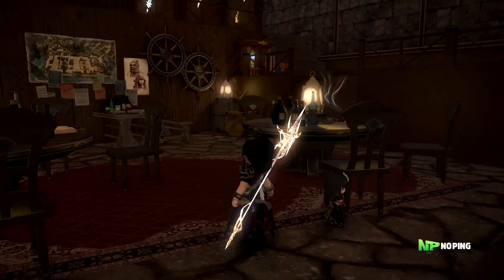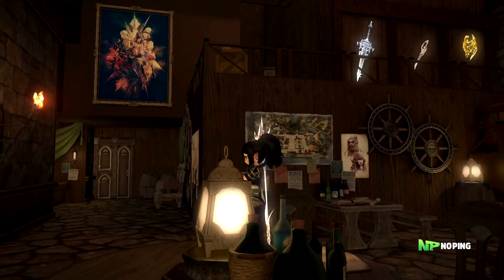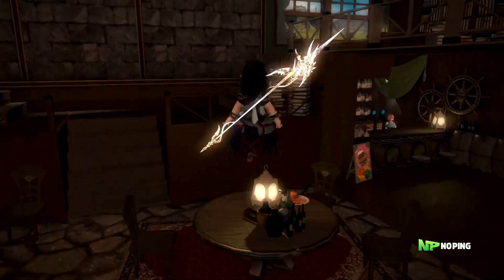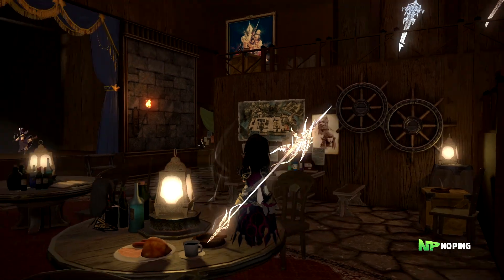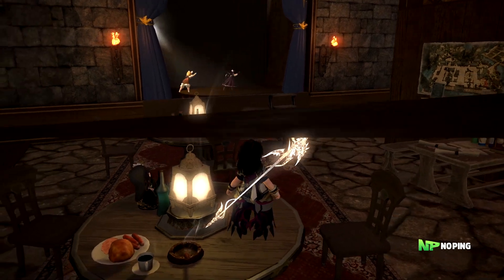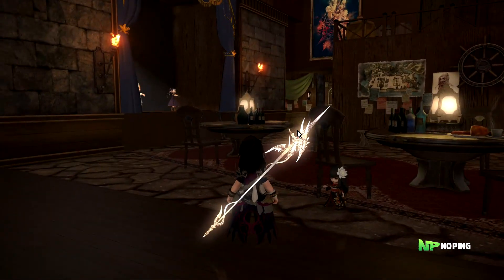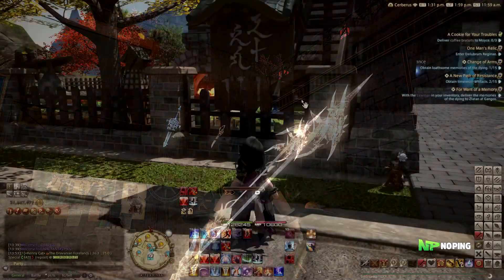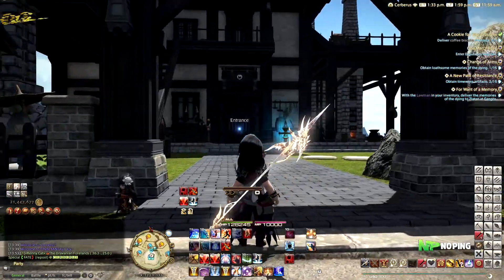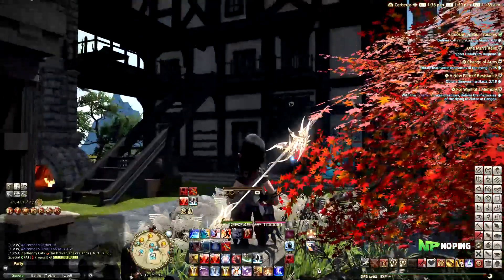They've done a lot of housing stuff in the past and might actually do my private house as well, so maybe I'll do a follow-up video when my personal house is done. We really wanted to make some kind of underground Japanese market, but in the end we didn't have enough space — you're limited to around 400 item slots in your FC House. So that might be a project for the future. But that's the FC House — really happy with it. If you want to come and take a look, you can find us at Plot 7, 17th Ward in Shirogane and have a look at your own pace.